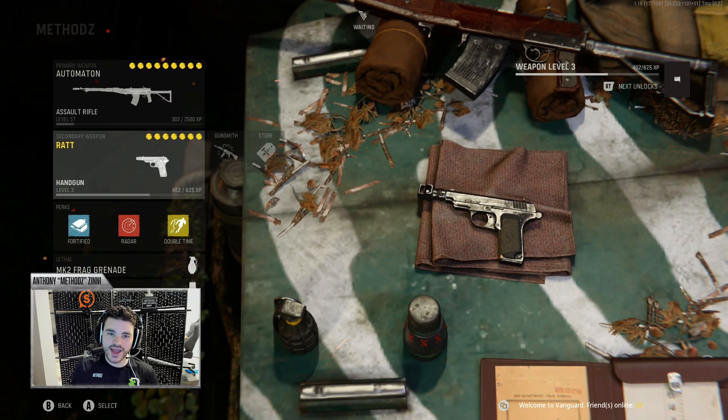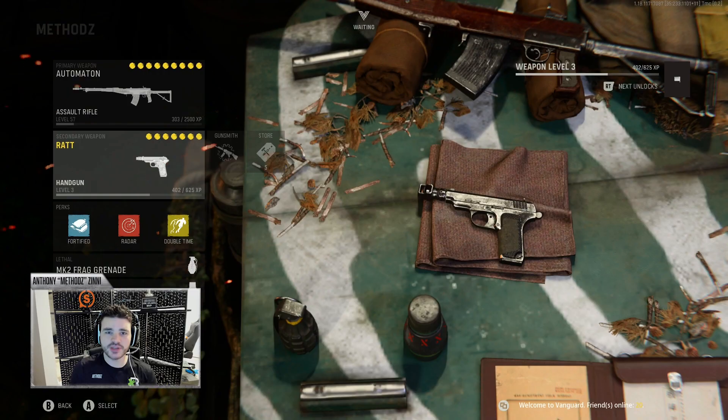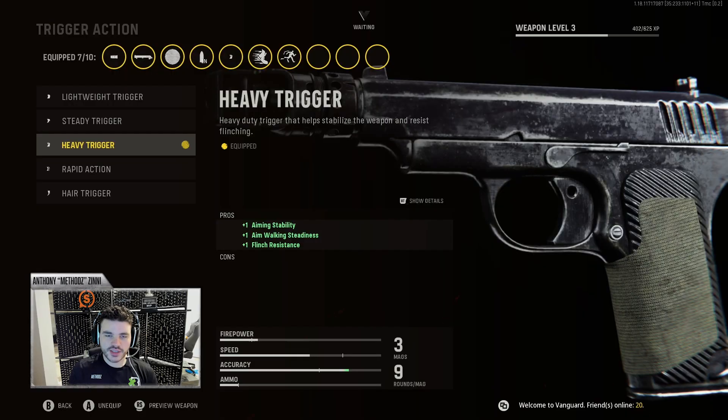Time to talk about the secondary. I use the Rat. A lot of people would assume the secondary doesn't matter, but especially in Vanguard, this pistol packs a punch — it's the perfect sidekick for the Automaton. I use the F8 Stabilizer, an attachment that everybody's using on the Rat. It increases your damage at range and your accuracy. We also use the Heavy Trigger, which is pretty much standard across every pro player — it's one of the only triggers that doesn't increase rate of fire, so it keeps the gun balanced.